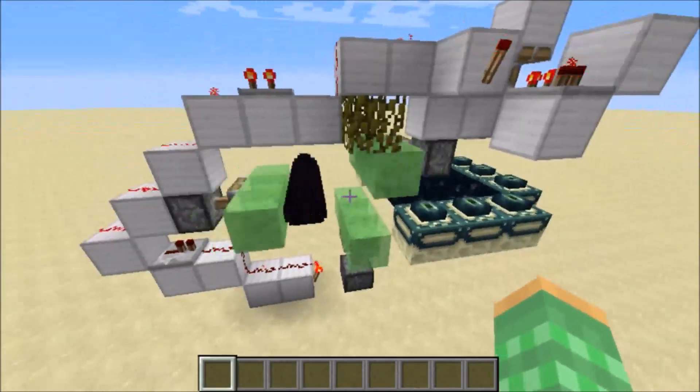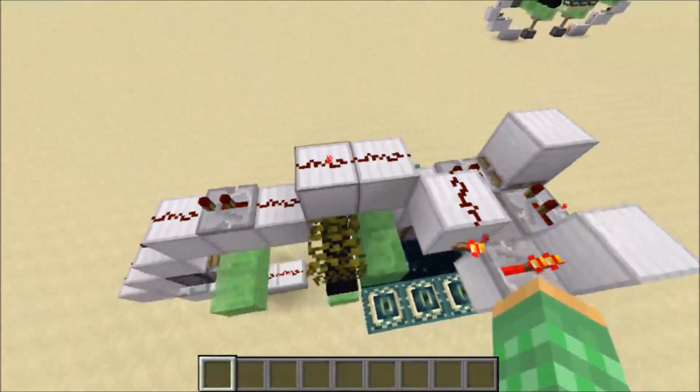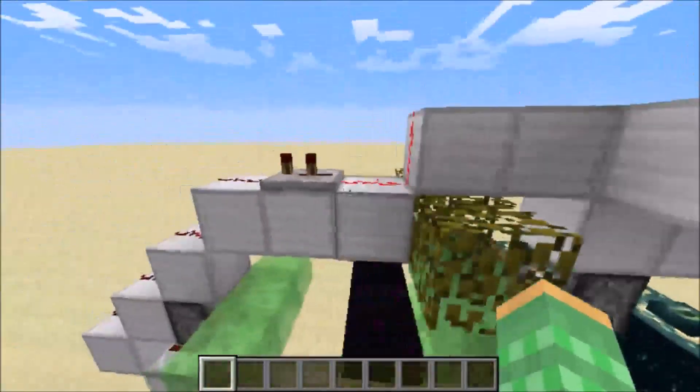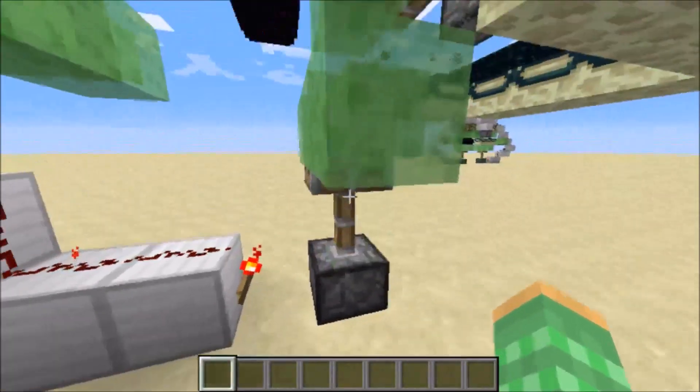The redstone for this dragon egg generator is very simple as well. We just have a clock up here which is causing a pulse, and this pulse first comes to this piston here, then there is a delay, then it comes to this piston, then there is a delay, and then it is inverted, and then it comes down to this piston.